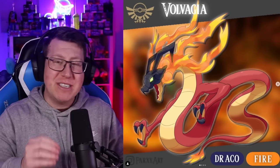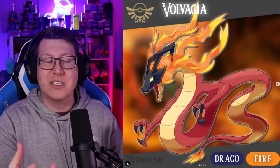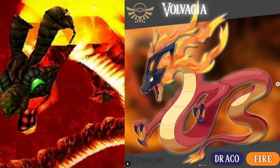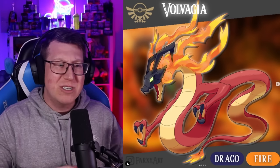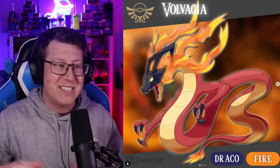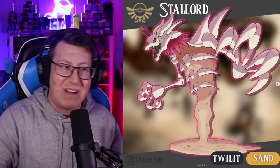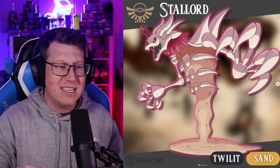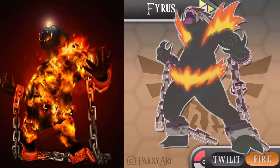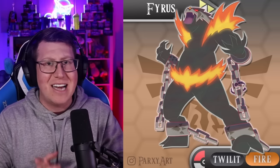In the Hyrule region, the gyms actually look different - instead of beating gym trainers and then the gym leader, you have to defeat the temple and then verse the boss of the temple. The boss of one of our temples is Volvagia - a Dragon and Fire type Pokemon with a big mask over its head and fire coming off it. Another one is Stallord, a dark and ground type with massive claws looking like a skeleton with a rib cage and sand coming out of it. And the third is Fyrus, a giant Pokemon with flames and massive chains coming off it - a dark and fire type.